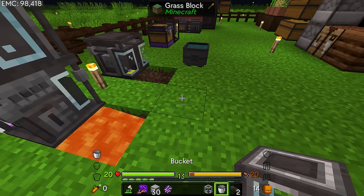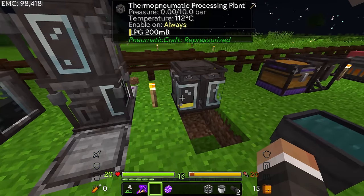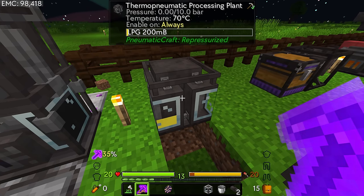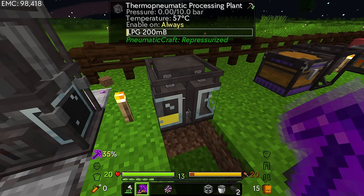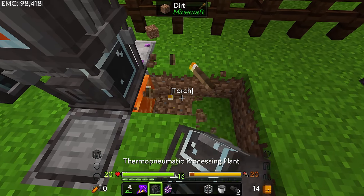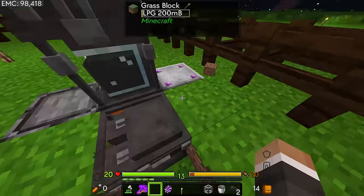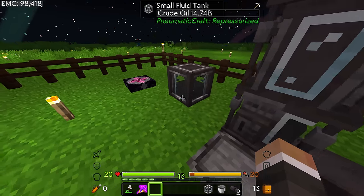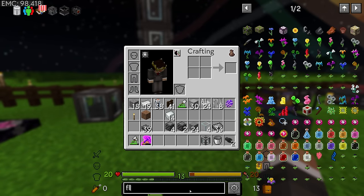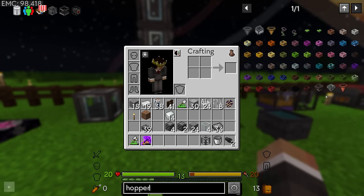I want to put something down that doesn't transform - there we go. So that should work as intended. We can take this thermo pneumatic processing plant and put it down right next to that lava, so these should both be able to share the heat from that lava. That lava should basically never extinguish.